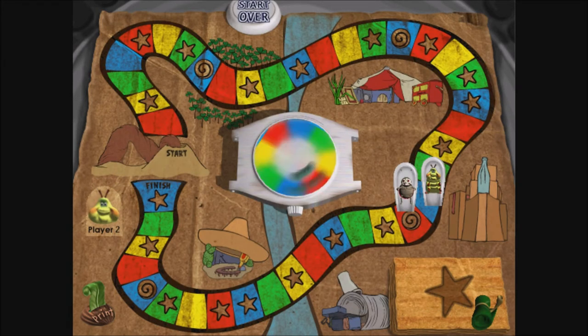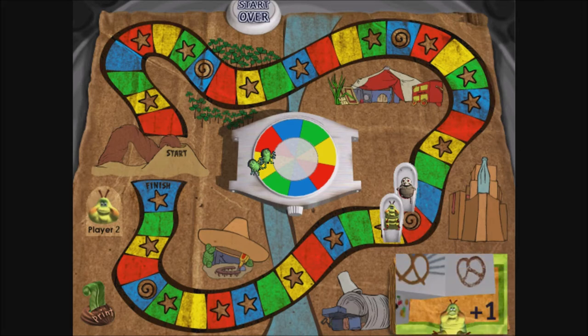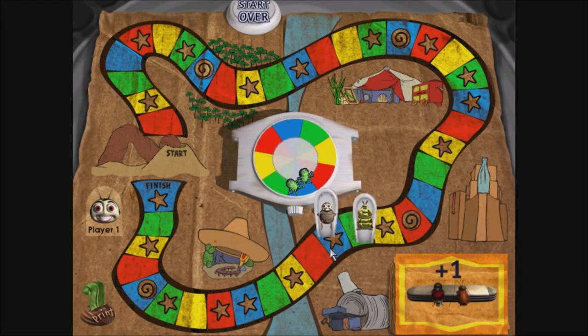Player 2! Yellow! Someone gives you a ticket to see the hottest show in town, a stink bug named Desire. Advance one space to make sure you get to the theater on time. Player 1! Blue! You'll meet up with some new friends in the bug bar. Now isn't that nice? Why don't you move ahead one space while everything's still warm and fuzzy around here?